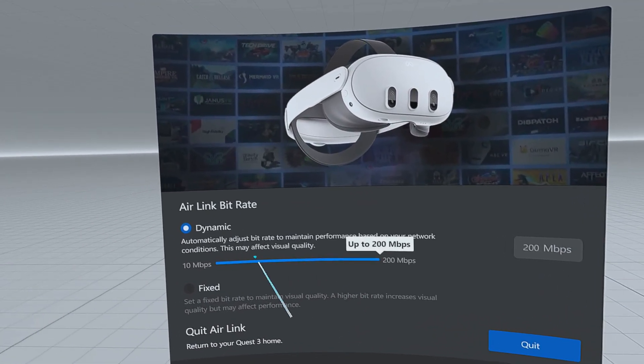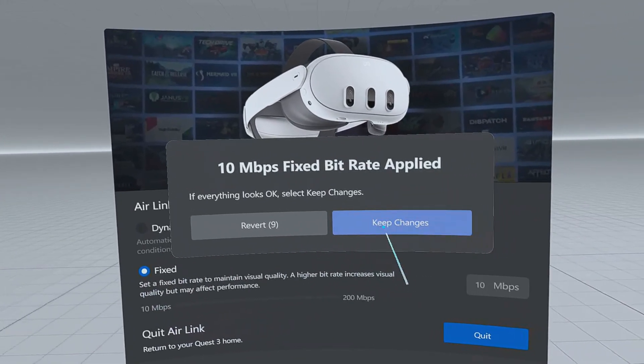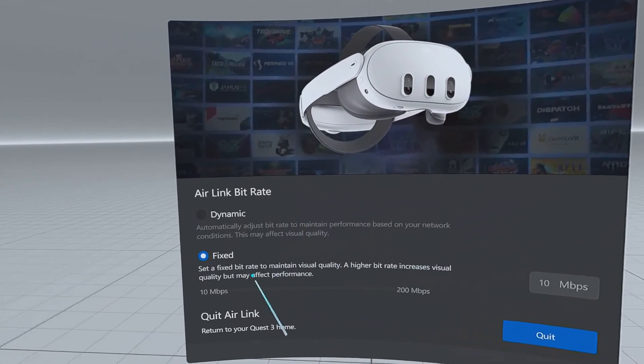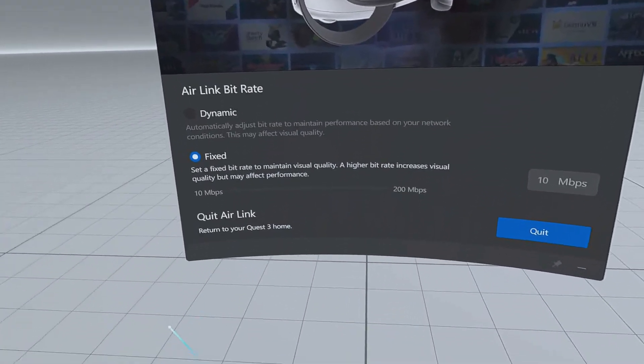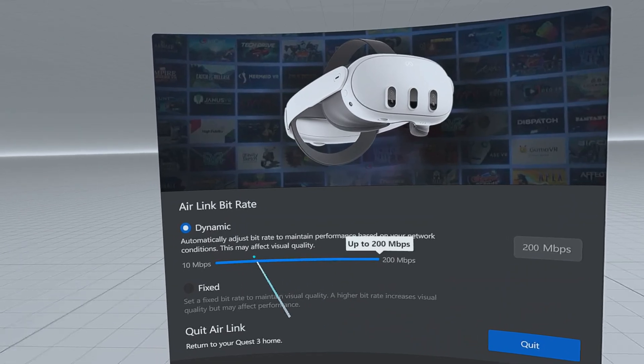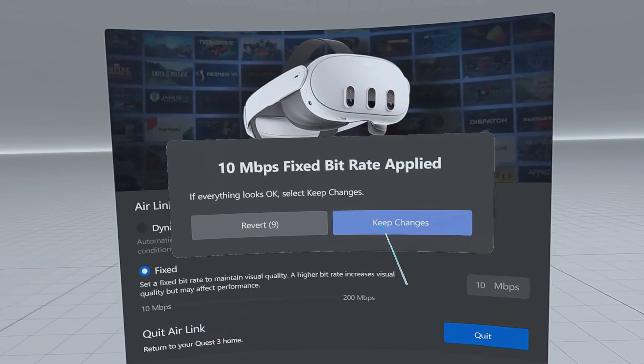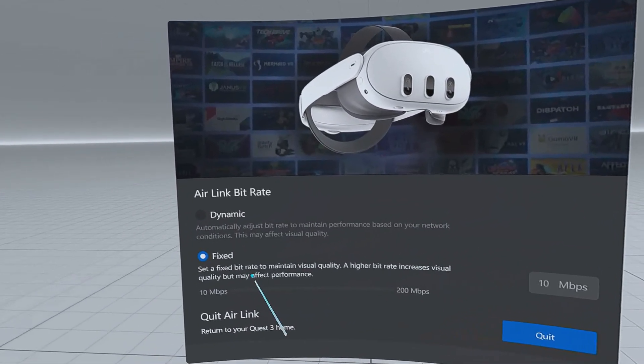This one setting — I'll show you right now. When you go into your Quest Link, there's a button in the bottom left-hand corner. It is called Link Settings or something — it's got a picture of a Meta symbol. If you click on that, it will give you a dynamic Mbps setting or a static/fixed one. Take it off dynamic. I had it on dynamic, which means it just chooses whatever it likes to run with. Take it off that and put it on fixed, and then play with it.